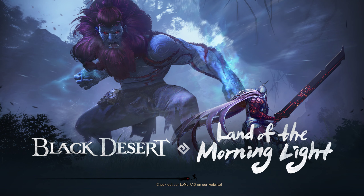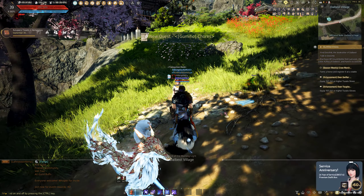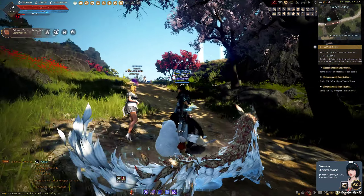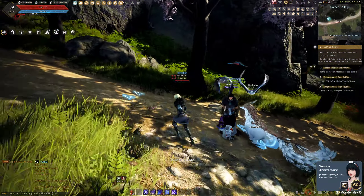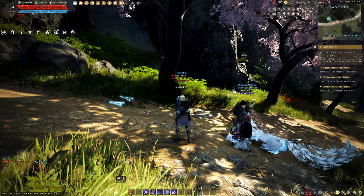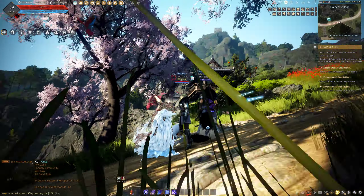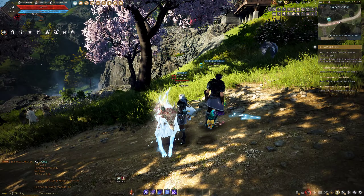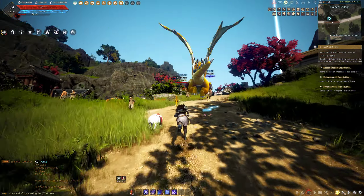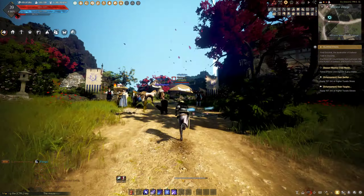We're getting teleported to some unknown place. And there's a fox! I want that — I want that class. Oh, it's my sister in-game. Guys and girls, you voted for this class — I wanted a fox, look at it! Look at that fox. I want it so badly, I want the fox class.